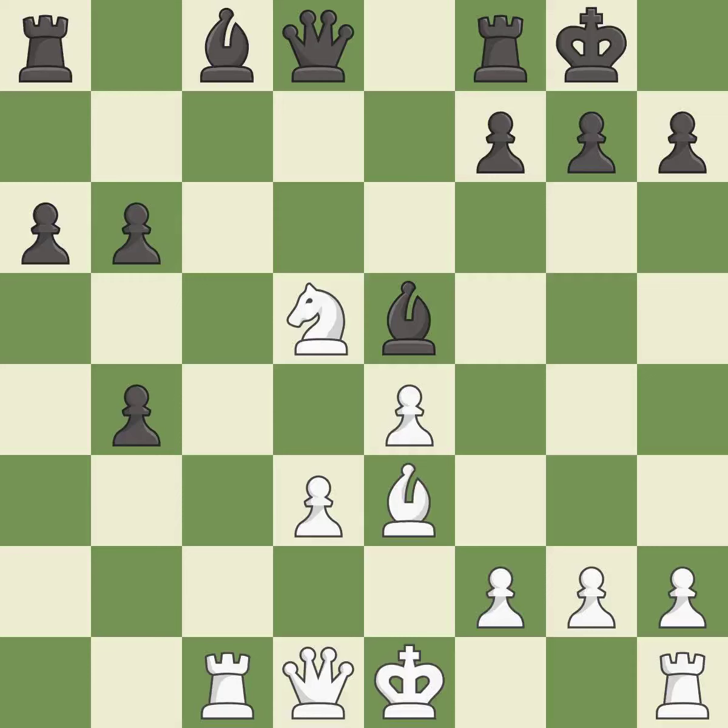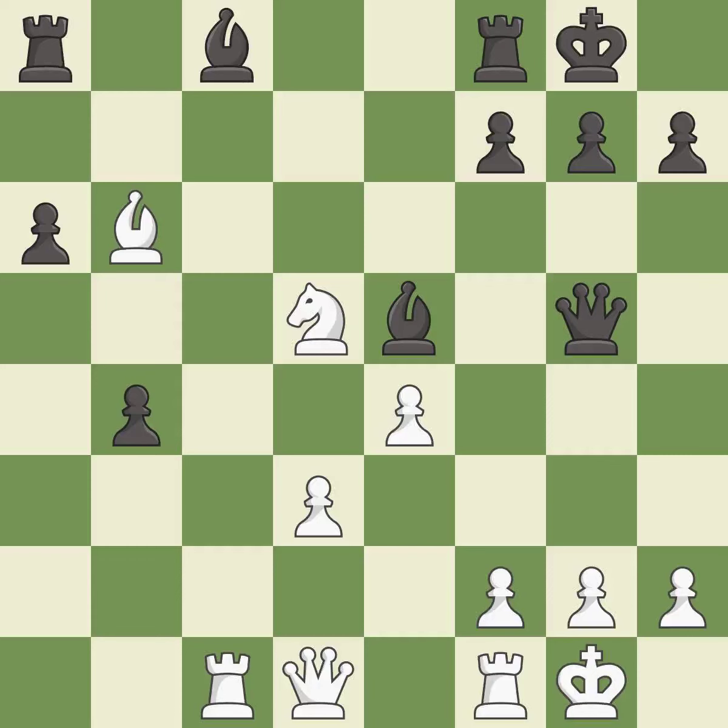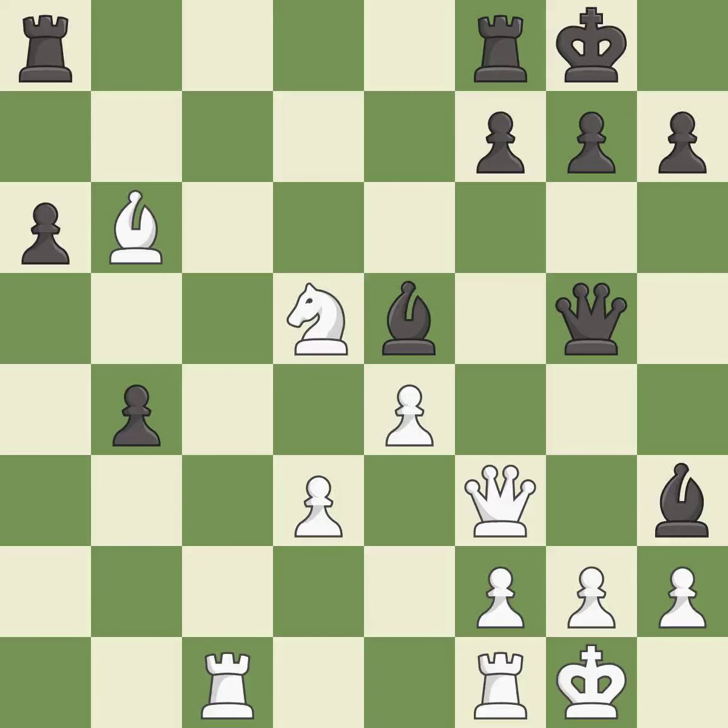Castling kingside tends to be safer because the king is further from the center. This is the only good move — this threatens to push a passed pawn towards promotion; it is a great move. This develops a queen off its starting square, getting it into the action; it is good. This defends the attacked pawn. This threatens to fork pieces; it is excellent. The rooks can see each other now, allowing them to provide mutual defense. This threatens to play checkmate; it is best.